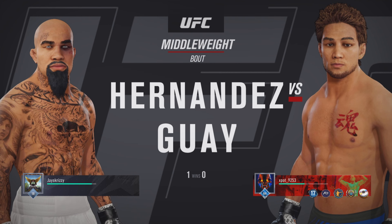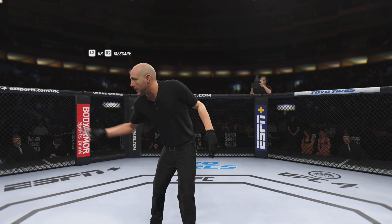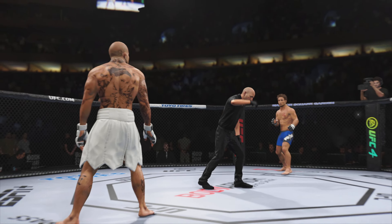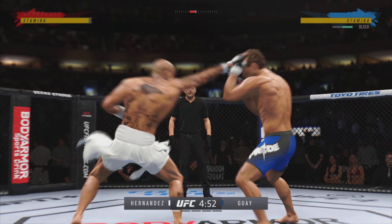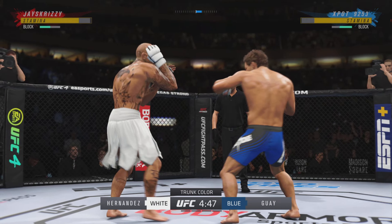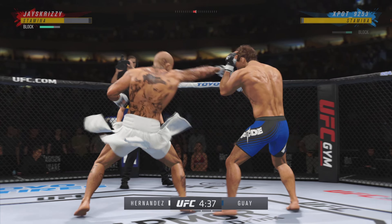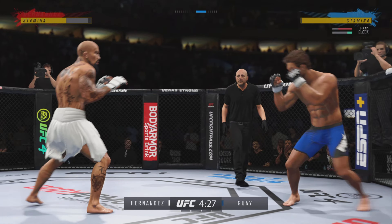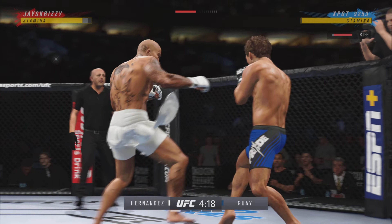We get to this UFC middleweight division fight. Here we go with round one. When you are facing a submission specialist like this as a striker, you have got to avoid the canvas. Yes, you have to. And if the striker gets taken down, he needs to make sure the only thought is to get back to his feet. Whether the submission specialist goes to his back or is on top, you've got to make plan number one getting back standing and back to your space.